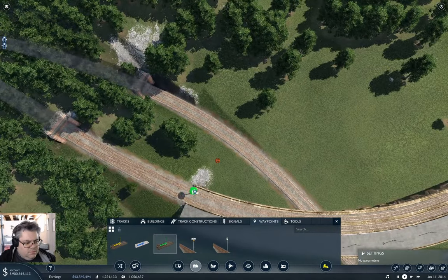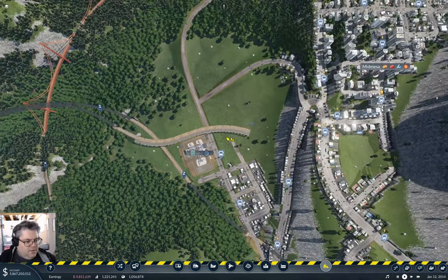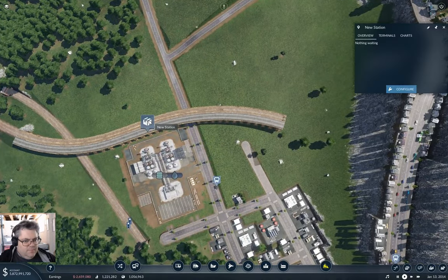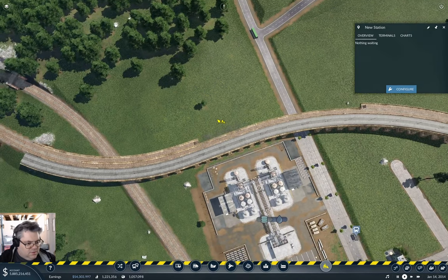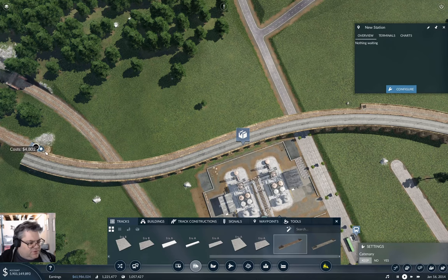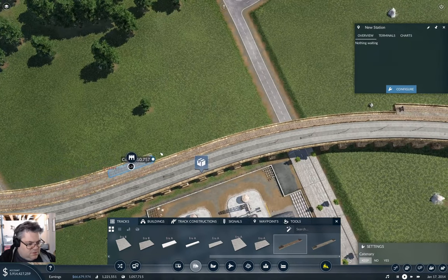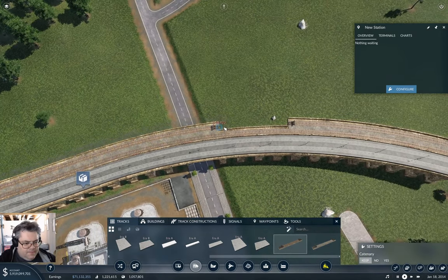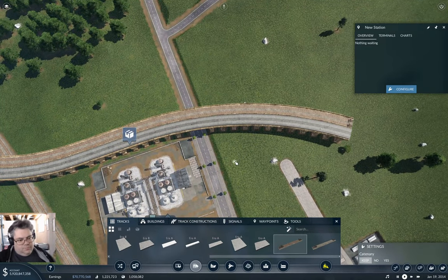It didn't do anything. That station — can I... I think I need to rebuild the track here. It unsnapped. But I don't actually need this track to be part of the station. Just need it to snap properly. I don't need it to be part of the station, but I'm going to make it part of the station.